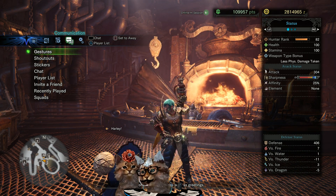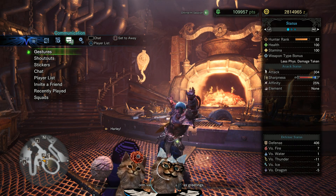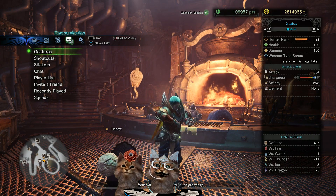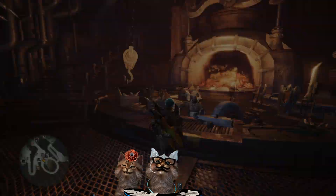Hey, what's going on everybody - this is Kitty Big Games, this is Raylo. We're dancing because we've got Dante now and we're pretty excited. Let's take a look at his gear and get out of my menus.